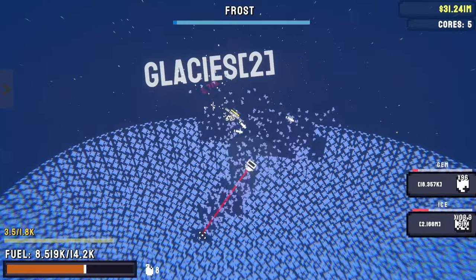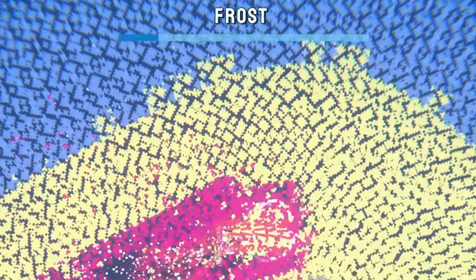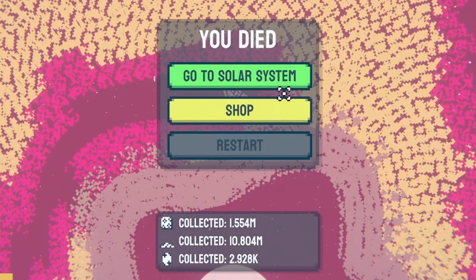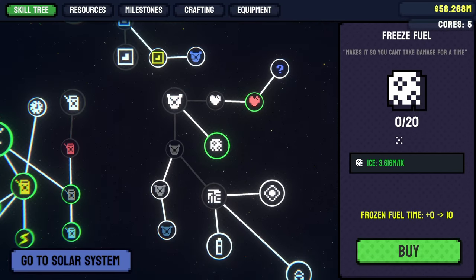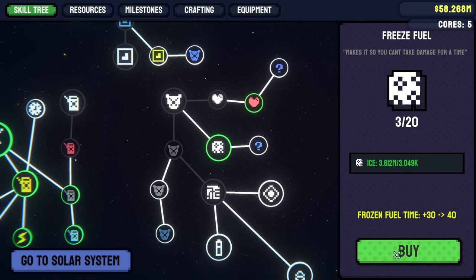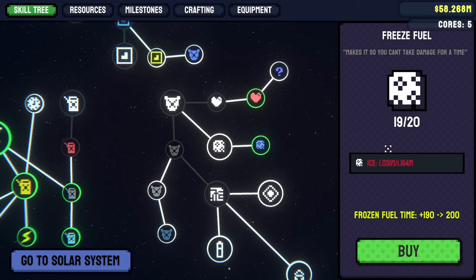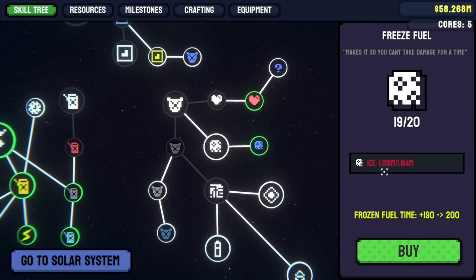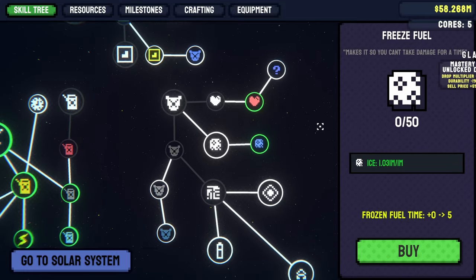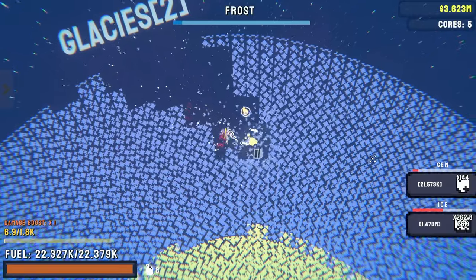That doesn't mean we're done though. We'll just move on to the next prestige. I also see a frost meter building up on the planet. I'm not really sure what that means, but the planet is definitely harder than it was before. Thankfully we can still get some armor upgrades. And this is interesting — we can freeze the fuel so we don't take damage for a time. How far can we take this? Just one upgrade short and it's not that far off.